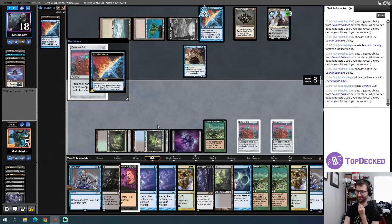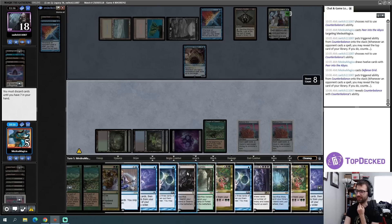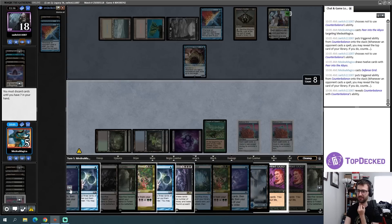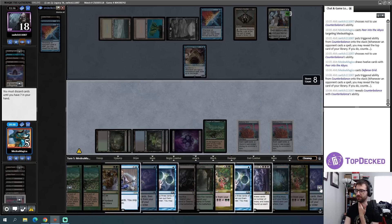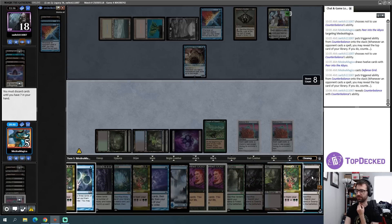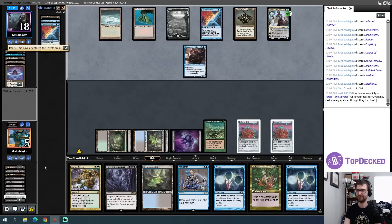I am so dead. I'm discarding a ton of cards — Brainstorms, lands, Abrupt Decay, fetches, Cadaverous Bloom, Ponders, Meditates. I have so many cards to discard. Another Peer into the Abyss comes up but it's too late. There's a Teferi — Brainstorm triggers Displacer Kitten which blinks the Teferi, the Teferi can then bounce the Bauble, draw a card, casting Bauble can bounce Teferi, and that loop continues letting my opponent draw their deck.